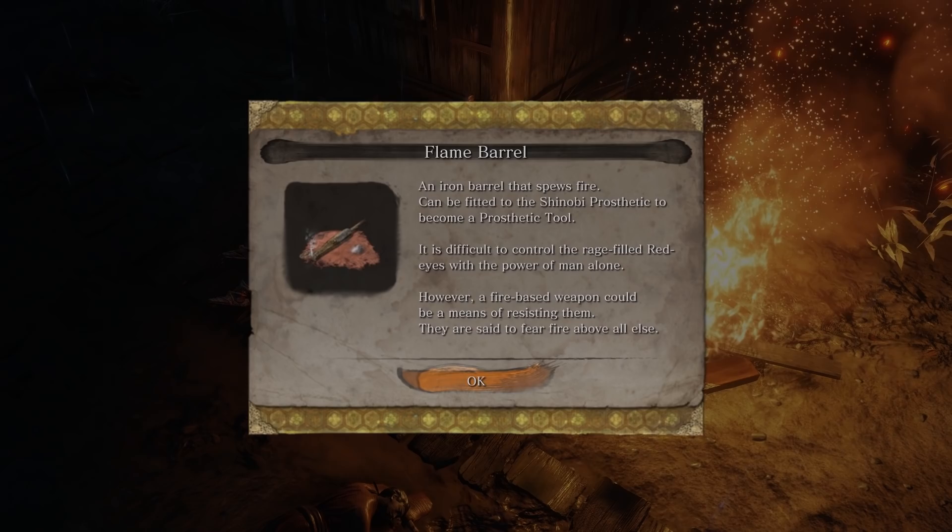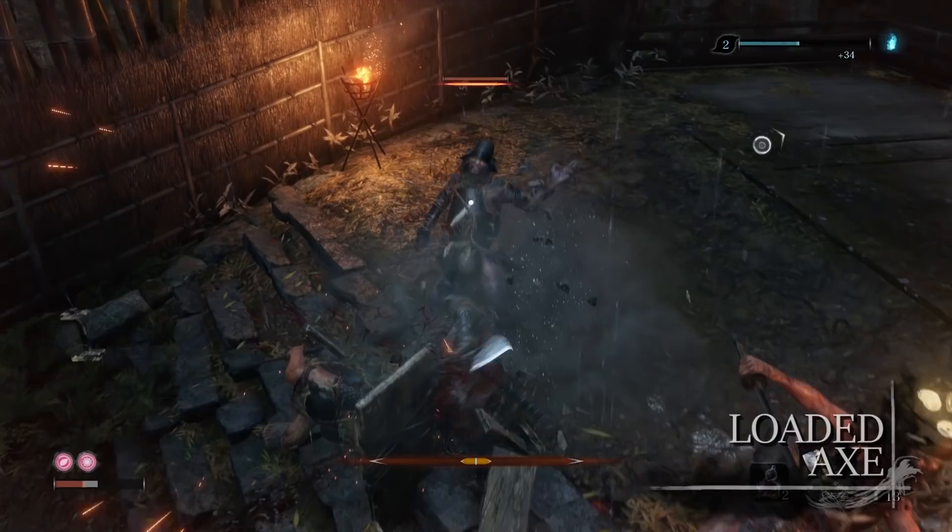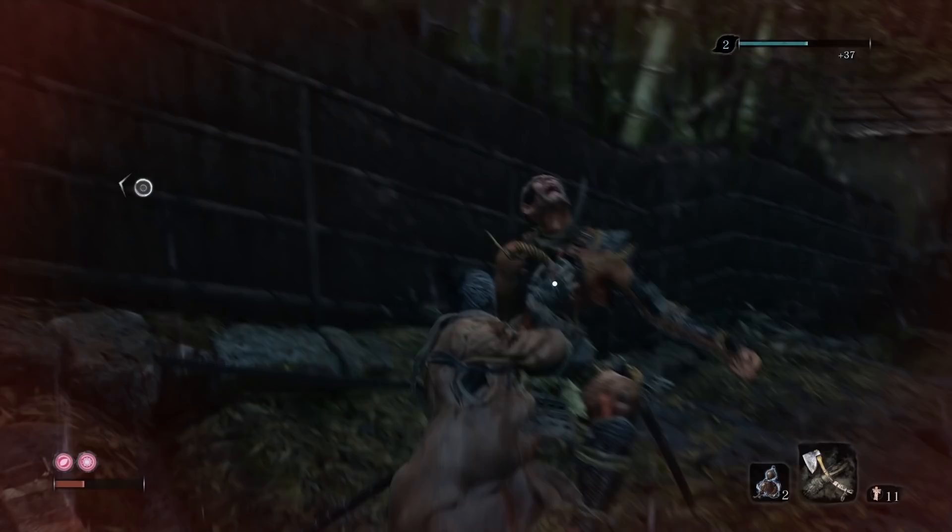The next Prosthetic you'll find is the Loaded Axe, which is found fairly close to the Flame Vent Prosthetic tool in the Harata Estates. The Loaded Axe allows Sekiro to deal heavy hits with this weapon — it can destroy most enemies' shields as well as deal a decent amount of posture damage.